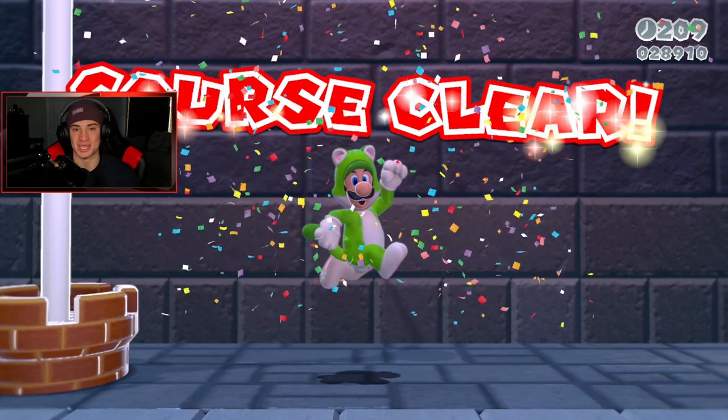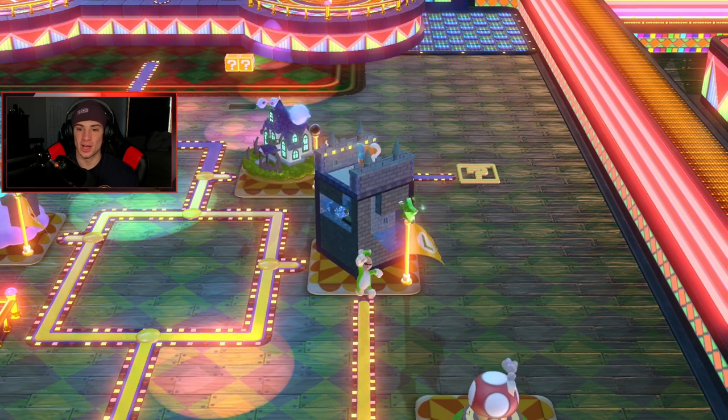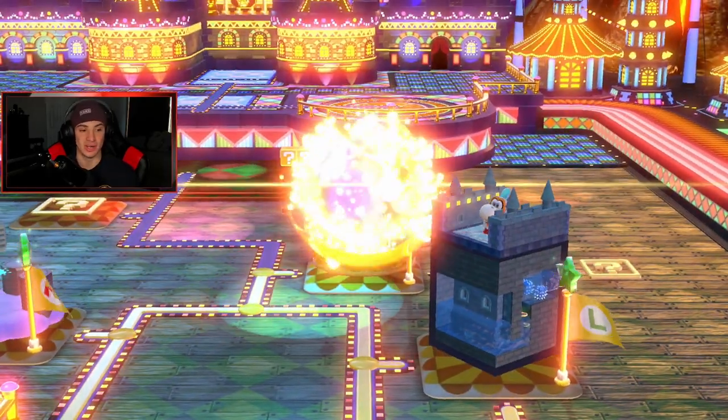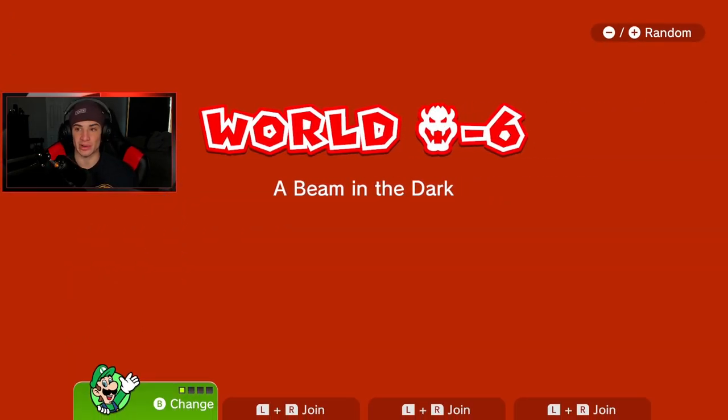First level done 100%, we can keep moving on. We've got a Boo house next — I don't know how to feel about it because usually there's always one green star or stamp that's a little tricky for me unless I remember it. We've got a Toad house ready if we need it. Boo house, let's get it — this is level six. Beaming dark, I'm scared.